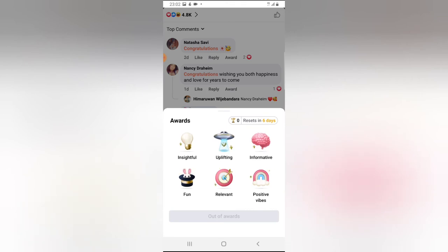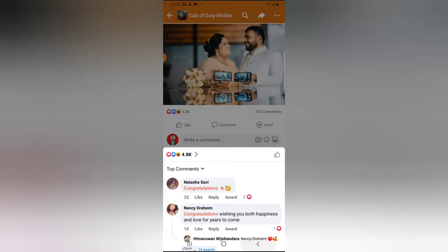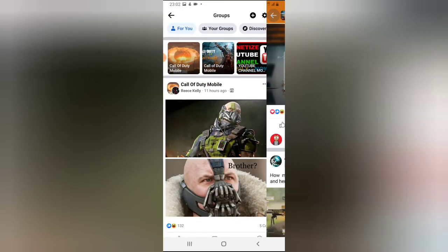Definitely, in every comment you have this award option, and it's very cool to use. But for some reason I can no longer make use of this award — I don't have access. I'm clicking on the 'positive vibe' award and it's not active. Right on top it says 'reset in six days,' so I cannot give another award until after six days — it resets every six days.